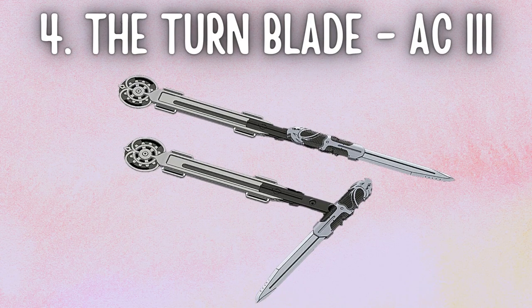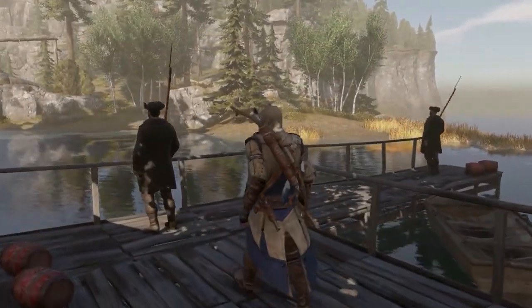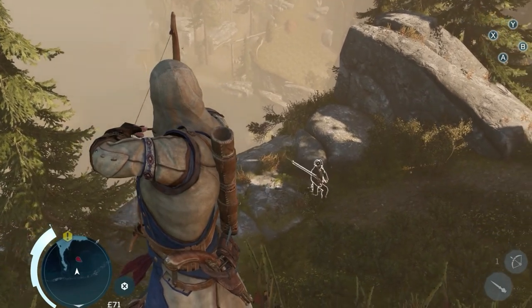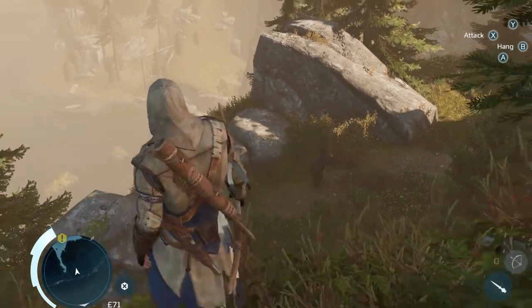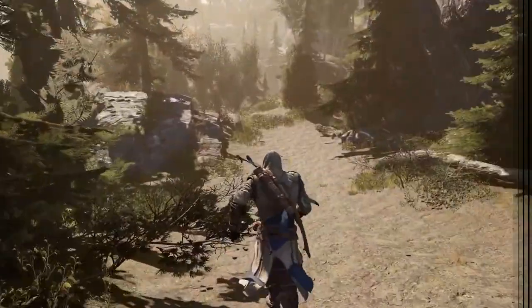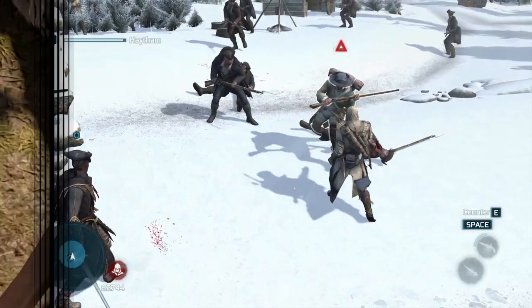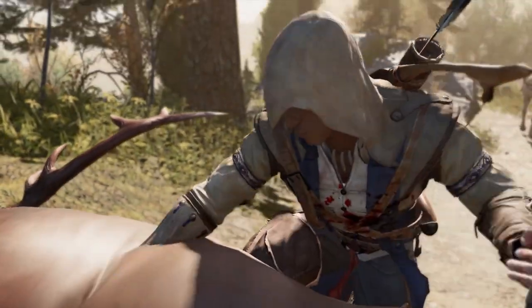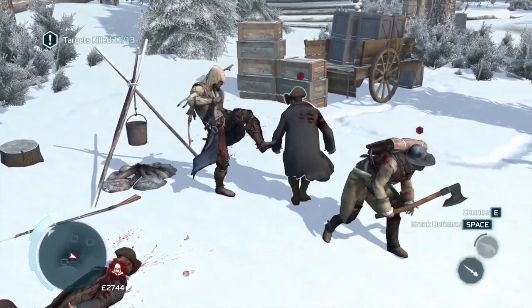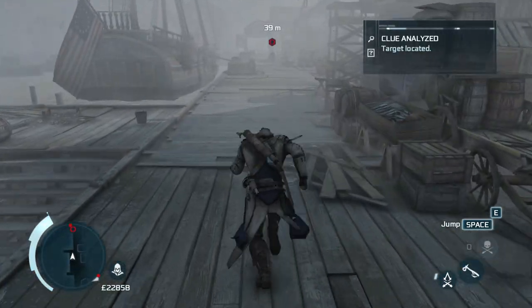Number four: the Turnblade from Assassin's Creed 3 — my personal favorite. There isn't much of a modification, just one teeny tiny detail. Once extended, the blade turns and sits perfectly into the wielder's hand like a knife. But what that adds to functionality is remarkable. Want to block an oncoming sword attack? Done. Need to save yourself from falling off a tree? Just the right thing. Want the full force of your body weight while stabbing a target? Made for that. It gives the user all the abilities of a handheld weapon without the risk of being exposed.